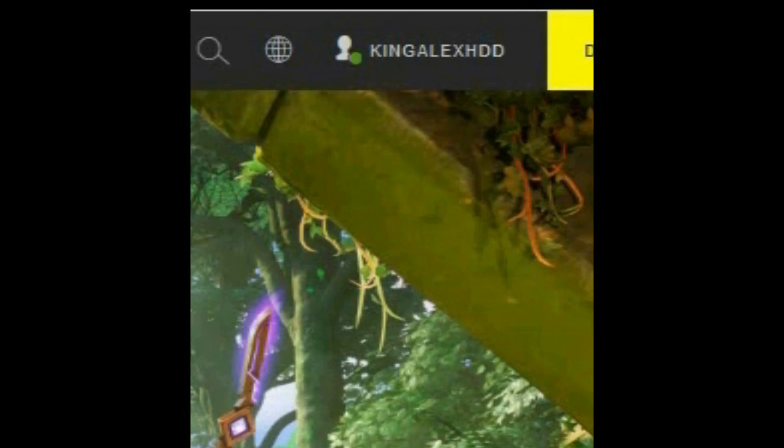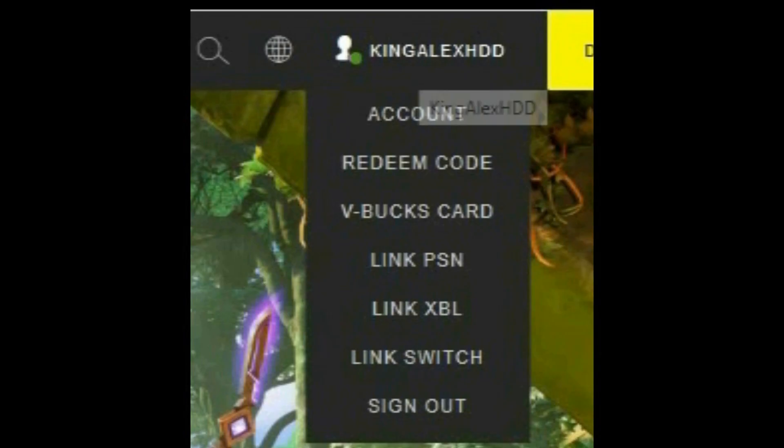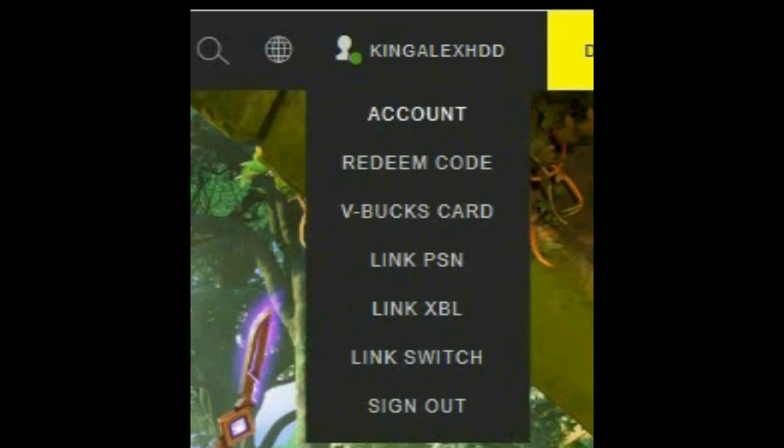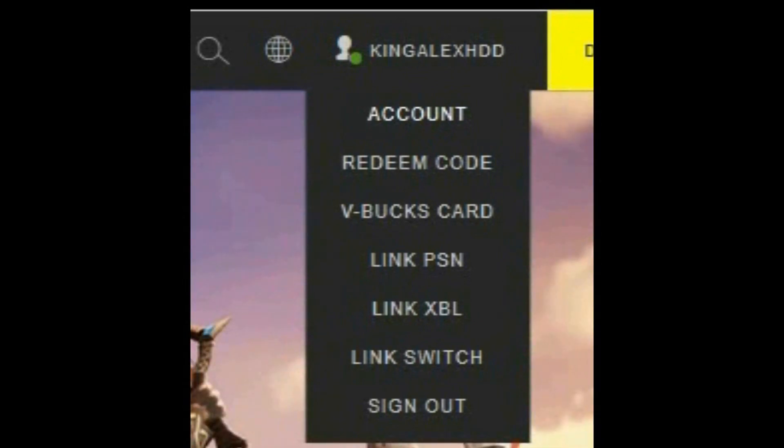Let's get started with the video. You go to the Fortnite website so you can set up two-factor authorization and also get yourself a free emote on top of that. What you're going to do is click on your name on the top right side - it should say Account right there - and click on it.